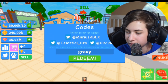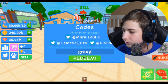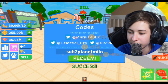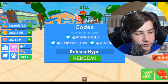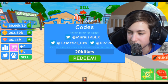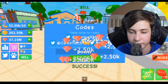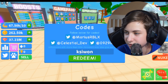I said '1m' because the game has probably had one million visits. 'Gravy' — click redeem. 'Subtoplanetmilo' — click redeem and it gives you quite a bit. 'Releasehype' will give you quite a bit of gems. 'Training' will get you some gems as well. '20klikes' will get you some gems, '30klikes' gets you some gems, 'power' gets you some strength and diamonds, and 'ksi1' will give you some strength.